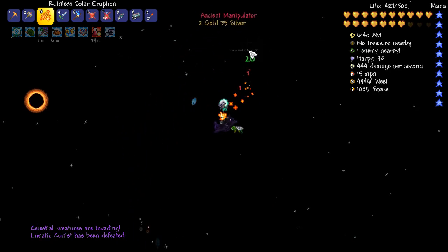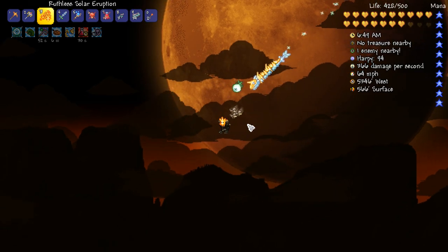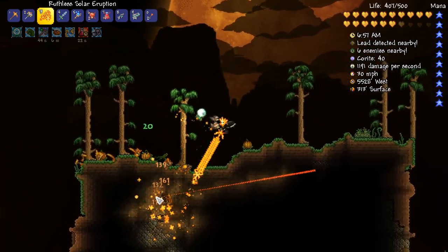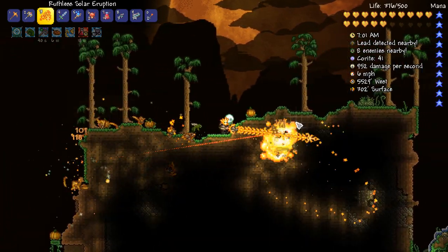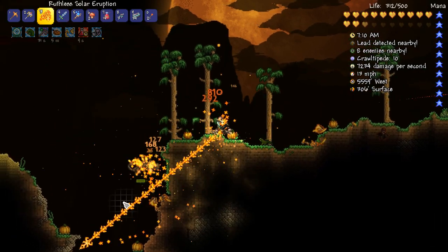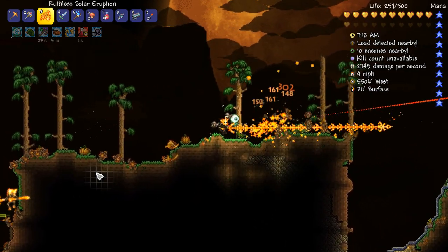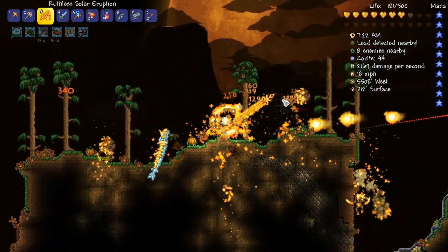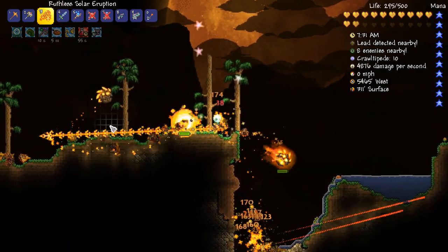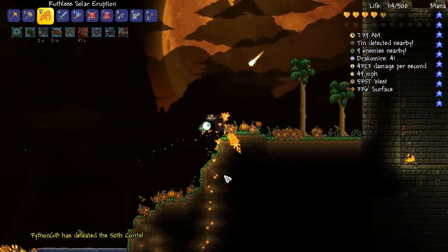Celestial creatures are invading. We are getting straight into the thick of it — we have got the solar pillar already. The solar eruption sure is going to make this easier in terms of taking out the crawlers, especially when they are in the ground. The solar eruption is my baby — I love it. I love the fact it goes through the freaking ground and does like 25 damage over time, many times over. These guys want to kill my butt — I have got to be quick about this. I am not getting killed by these guys.